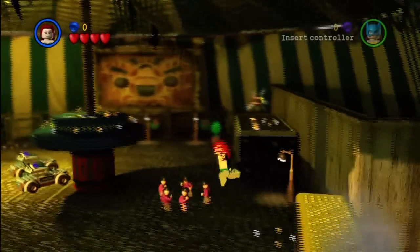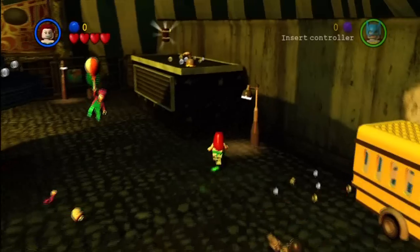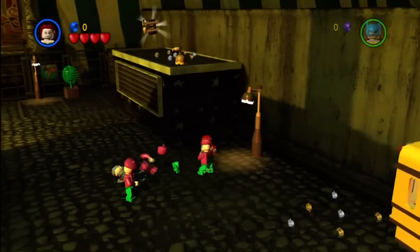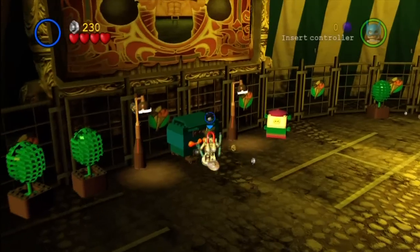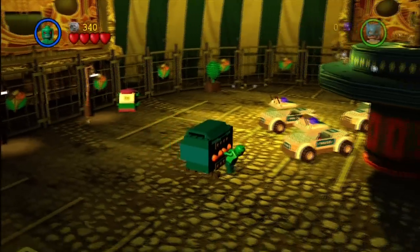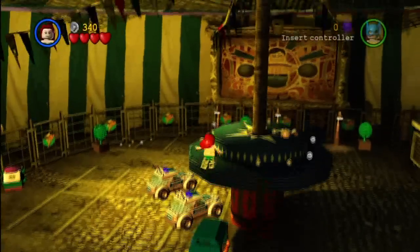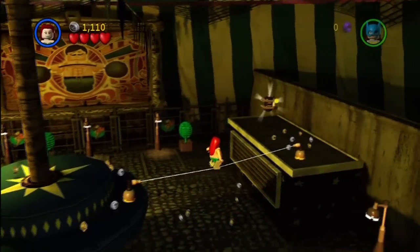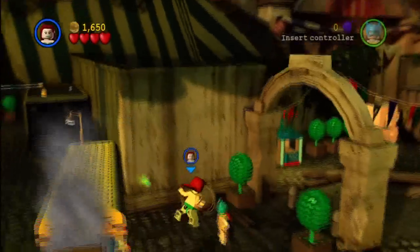We're gonna need a character that can double jump, such as Poison Ivy. Beat these guys up — you can see the mini kit up here, but you cannot get there by jumping onto the light post; it's impossible. You have to do it the proper way, using this little box. You need a character that can carry it, like Killer Croc. Once you're in, double jump, assemble the rope, and there you go — mini kit one!